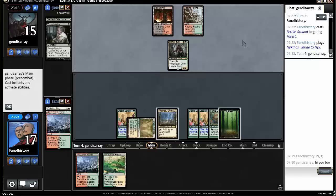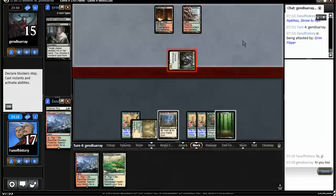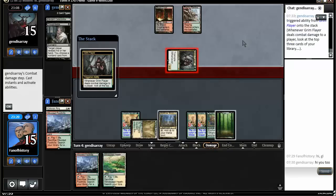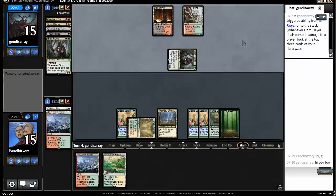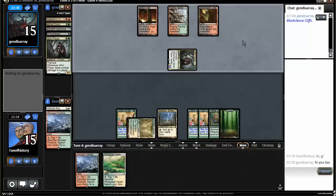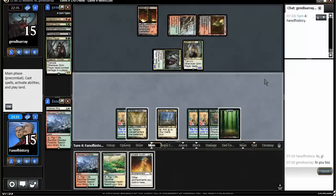10 mana is a long way away. I can't count right — I'm only getting 2 mana from the Nyktos, so I'm just at 8. Not looking good. Another Grim Flayer — and another Grim Flayer. So I have 2 turns to live.